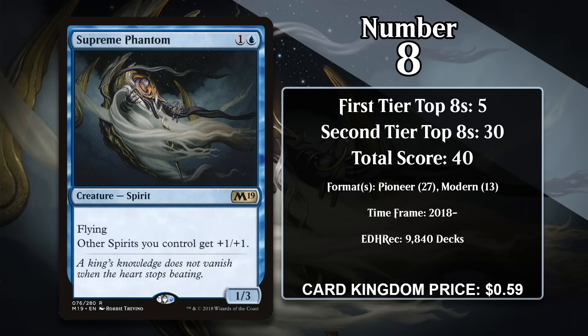At number 8, it's Supreme Phantom. This 1/3 costs 1 generic and a blue, and it's a Spirit Lord — it gives all of your other spirits +1/+1. That's a lot of value for the cost, especially if you have other spirits around to take advantage of that stat boost right away. One of the weird things about this Phantom is that it was printed in a Standard format that didn't really have very many spirits, and it wasn't even very good in Limited. However, it helped spirit decks take off in both Modern and Pioneer, and it's performed quite well in both formats.